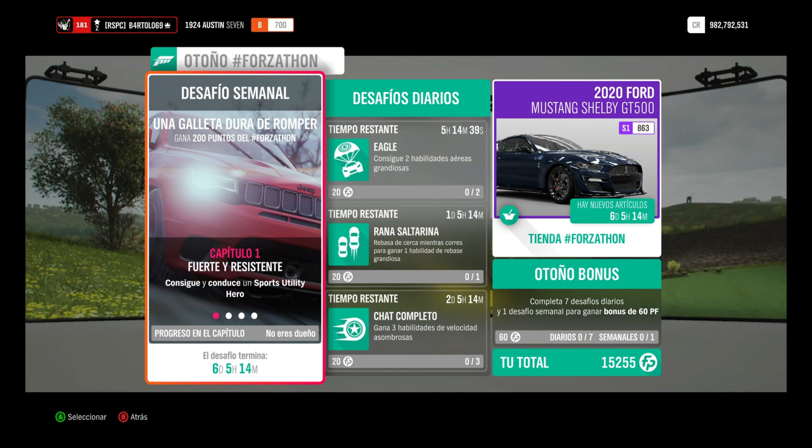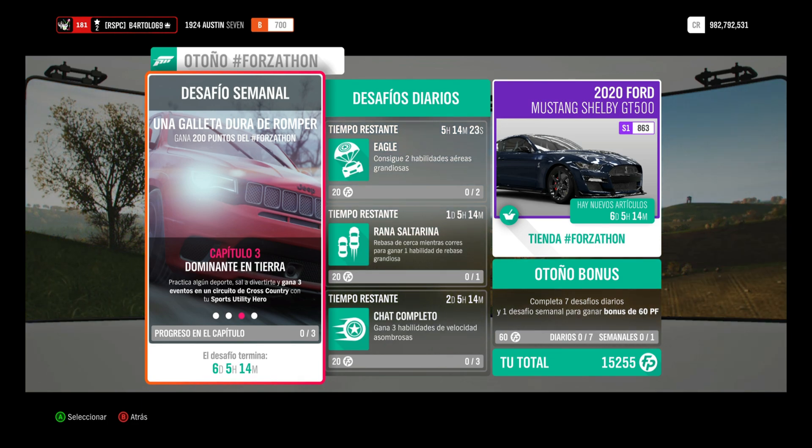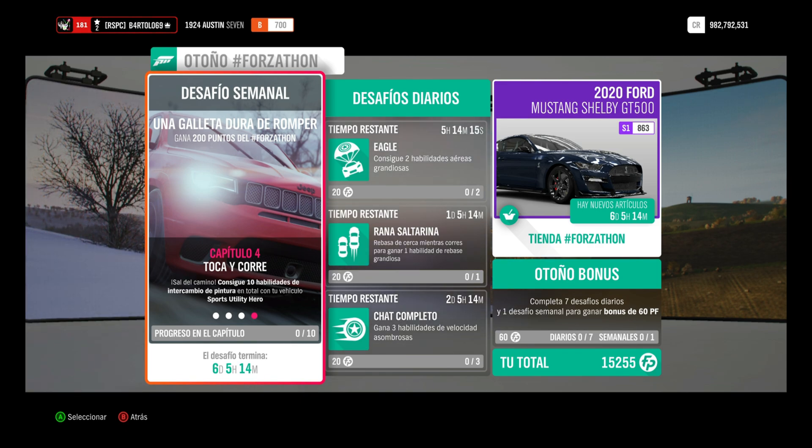Hay que hacerlo con lo que nos pidan: tiene que ser un sport utility de la clase de coche. El dos, hay que conseguir habilidad de basurero, que es romper el cubo de basura, no hay problema. Hay que ganar tres eventos en circuito de cross country, el nivel da igual. Y luego hay que conseguir habilidad de intervalle, cambio de pintura en total, que es rozar los coches sutilmente y ya está.